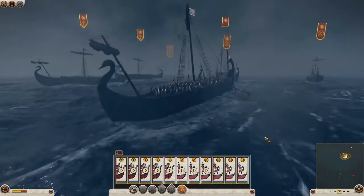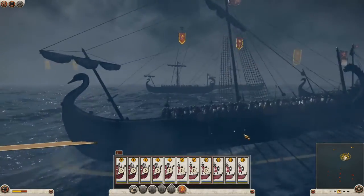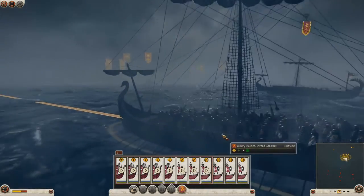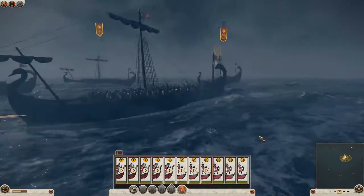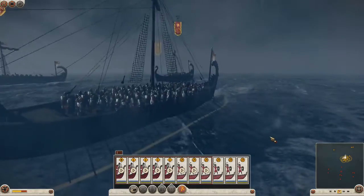We've had a lot of requests on the forum to see these guys in action. These are some of the barbarian naval units that we have in the game. These ships are made of good solid European oaks so they're very tough — very high hit point ships.